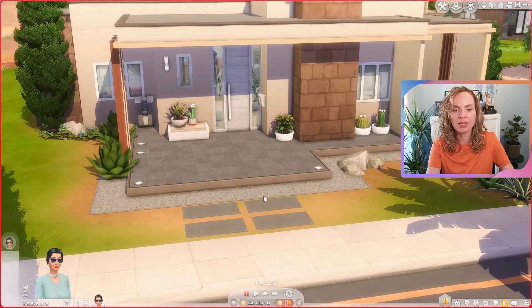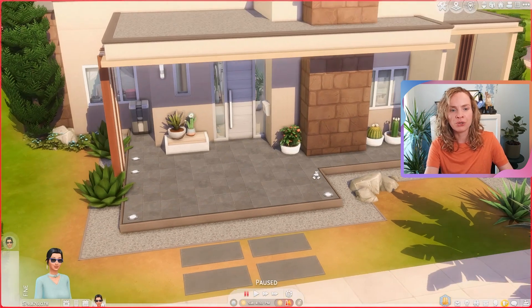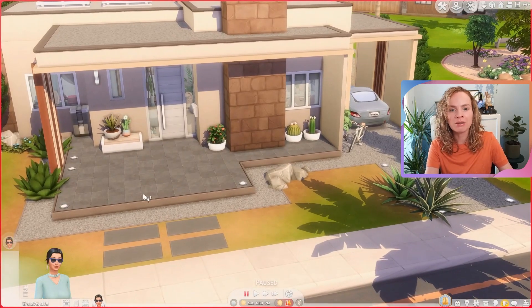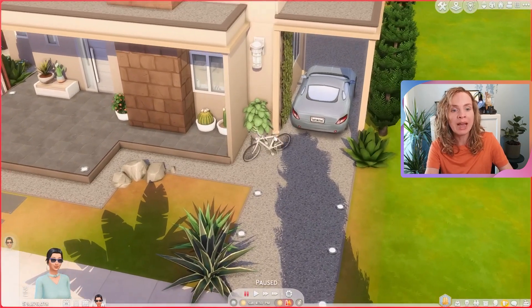Here we can see the quite large front porch area — if you wanted to, you could definitely add some skill-building items up here or an extra dining table or whatever you want. I decided to leave it kind of empty because I was really going for that minimalistic look and feel. Back here we have the carport driveway situation, and I also parked a little bike out here.